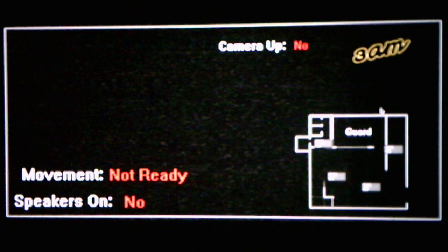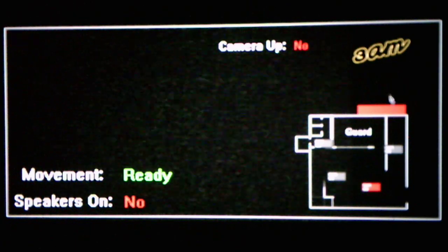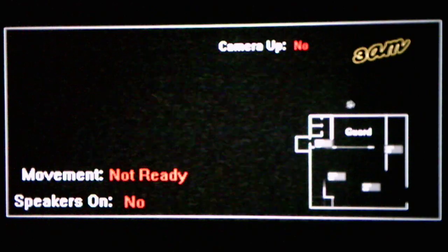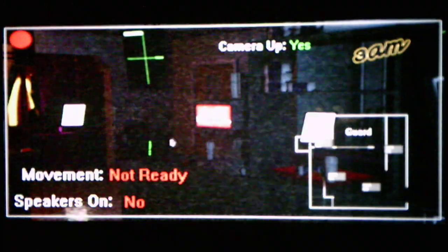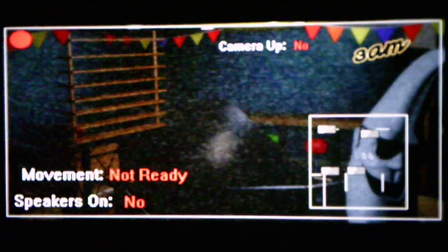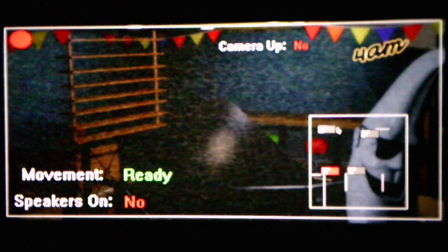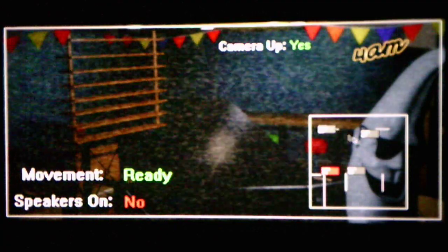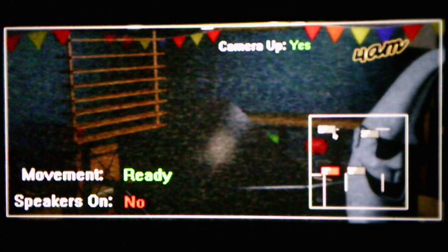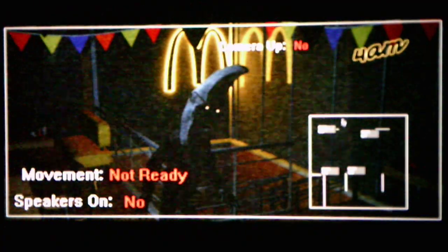Okay, so we're getting close to the night guard. Once the camera's up, I think we can move toward him. I couldn't kill him that time. So when the night guard has his camera up, we can kill him. I got a little bit confused there, but I actually understand how to play as Mac Tonight now. It's already 4 a.m., so we're kind of struggling here, but I understand the movement for Mac Tonight.